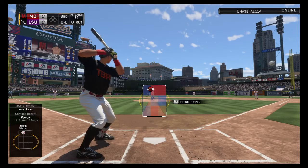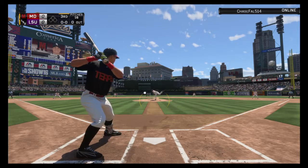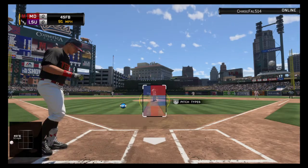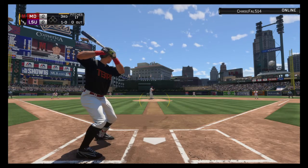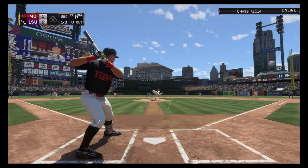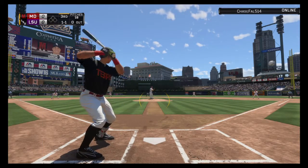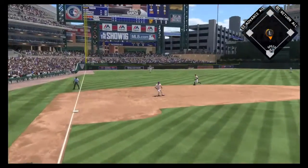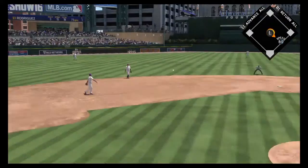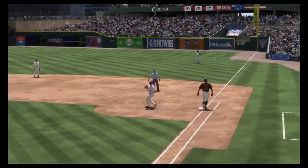Avisail Garcia is into the box as we are all set to begin the third. Now a fastball to start — that misses, ball one. He offers at a pitch in the dirt and it's even at one and one. Just really jumping out at that last pitch — he had him thinking fastball, maybe even slider. Throw to first in time and the leadoff man is gone to start the third.